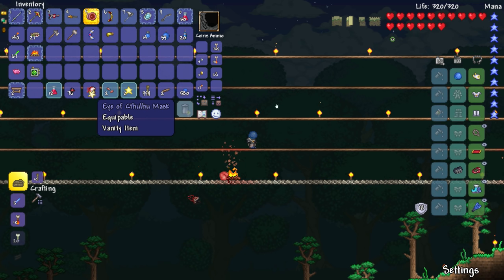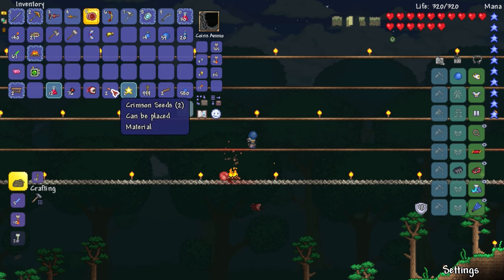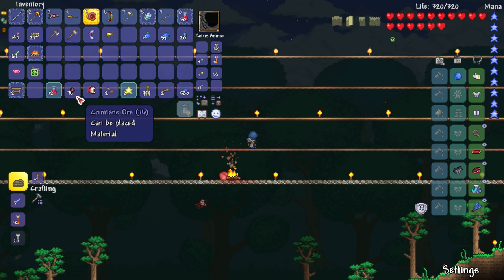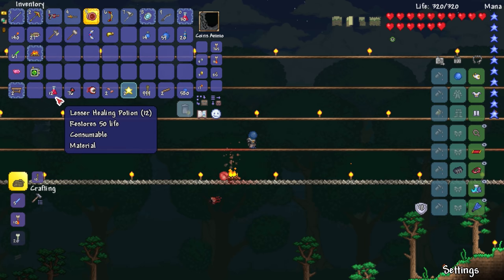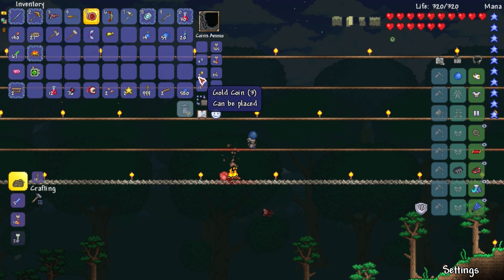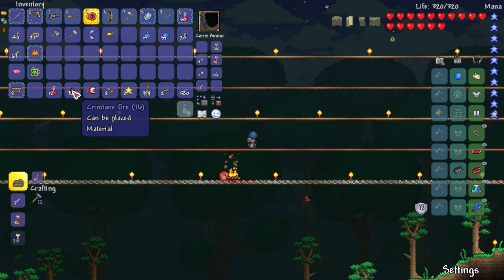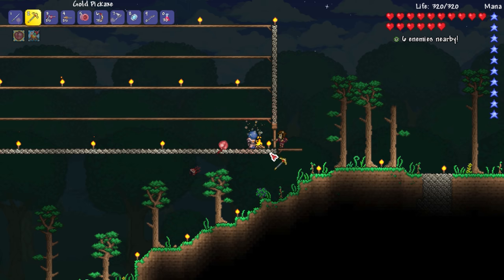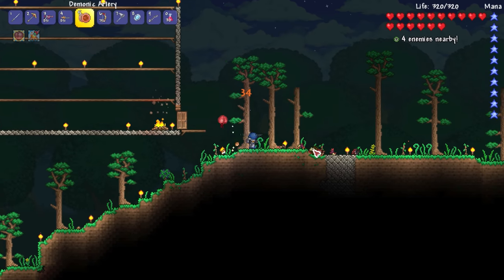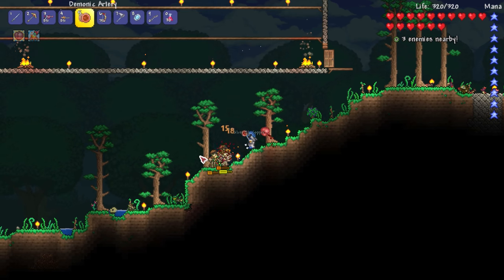There's still one Eye of Cthulhu companion minion down there but I don't need to worry about him. Let's see what we got - 76 crimtain ore, nice! Another Eye of Cthulhu mask - what are the odds? I got it twice now from defeating him twice! It has a 14% chance - one in seven - and it happened twice in a row, that's crazy. We also got two crimtain seeds. I haven't done any gardening besides planting a blueberry bush and acorns for trees. Twelve lesser healing potions. I got three gold I think. That's actually pretty decent loot.